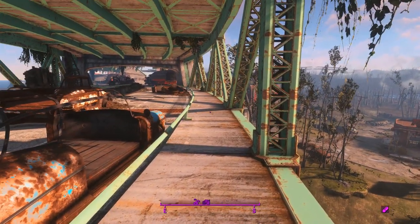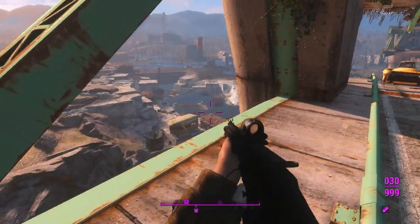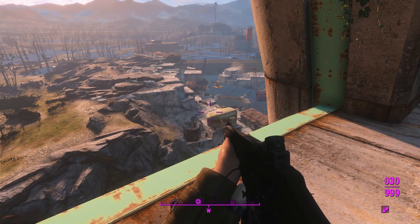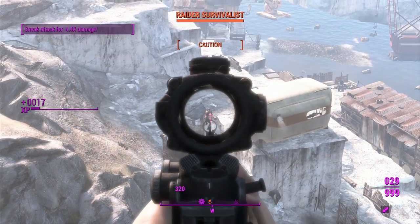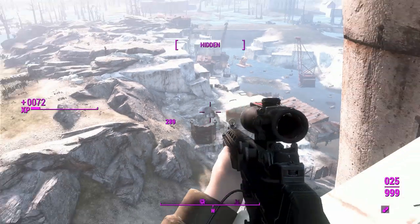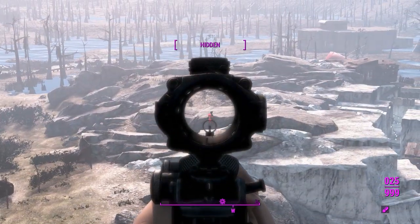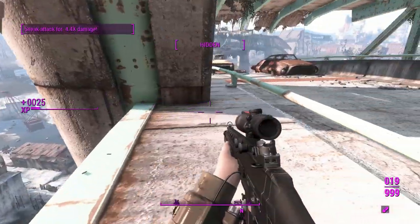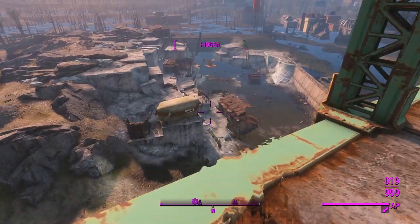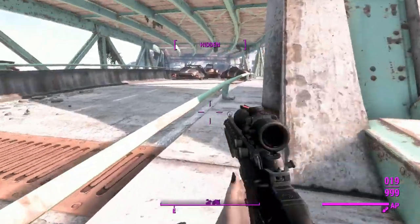So here we are outside of Quincy Ruins. There are some raiders over here. I'm going to take potshots at these guys with my suppressed scoped one. You get a fairly decent zoom in there, and when you have a suppressor and get that extra sneak attack critical bonus, it was a little bit inaccurate there — maybe I'm not aiming specifically where I should be, but I feel like I should be more accurate than that.